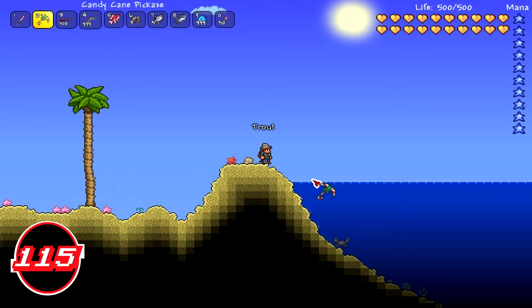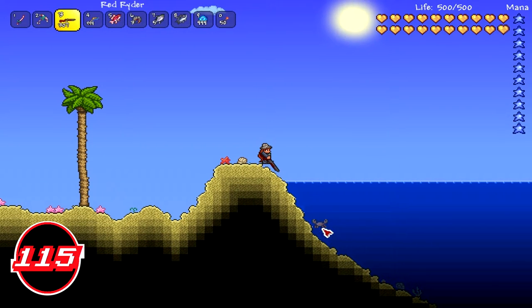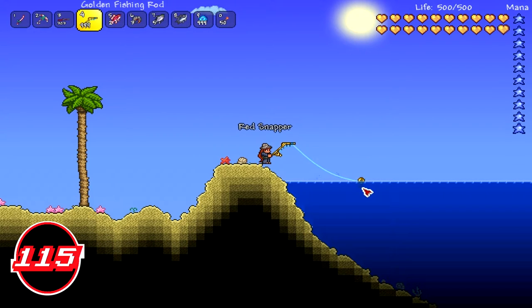I say blue rarity because it's pretty easy to get, but then again it's not easy to get. The only way to get the Angler himself is to go to the beach — you'll see him laying in the water or on the beach. In this video I'm using the golden fishing rod, which is the highest tier fishing rod, and you don't get that till hard mode. Right now we're in pretty hard mode.